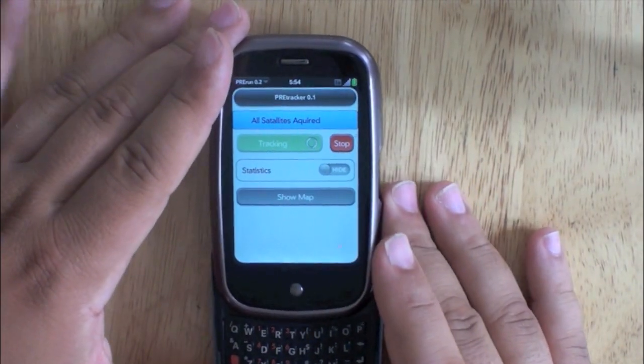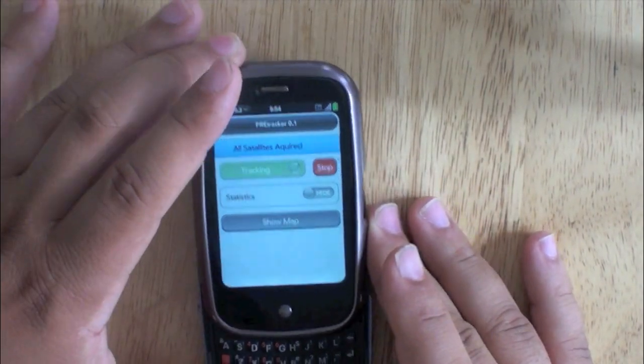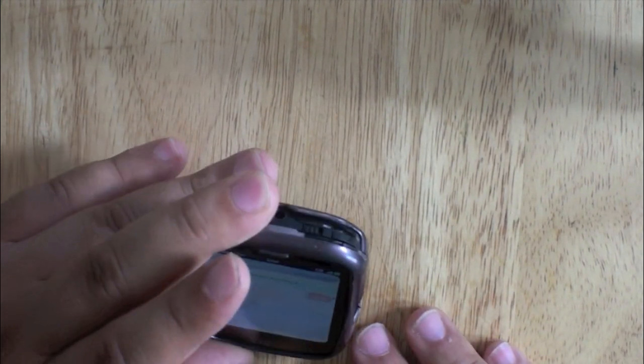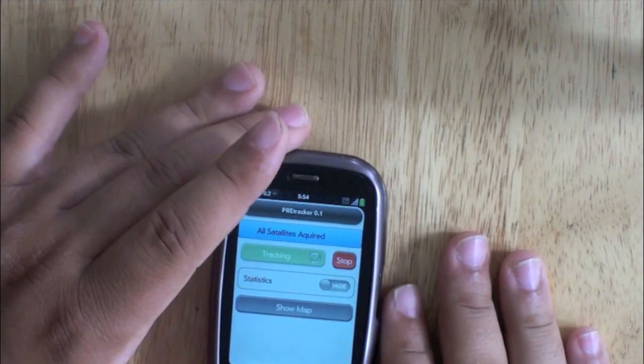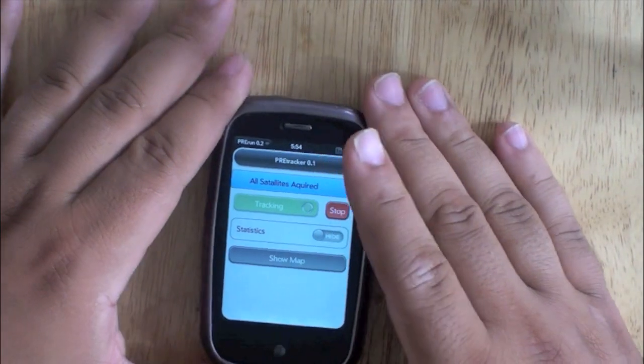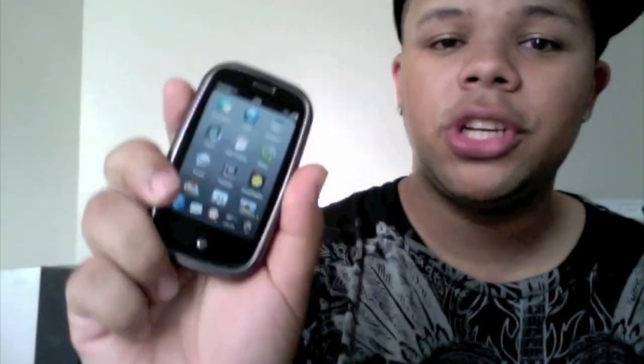For you health fanatics out there, this is an application called Pre-Run. It tracks how far you run, how fast you run, and if you're a runner, that might be very useful to you. So there you have it — a few apps for your Pre that you don't have to go through the app catalog to download.